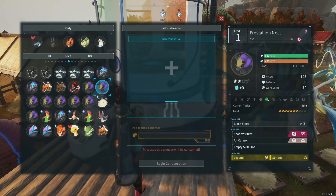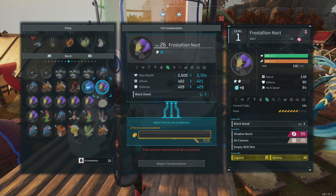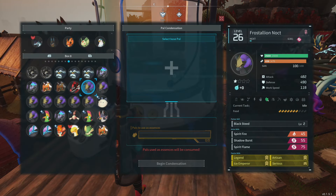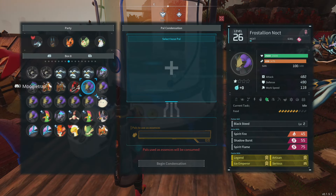So if I wanted to make this two star into a three star, then I could click on this one which is a one star and get the first five out of it — counting the pal itself and then the pals that were invested into it.